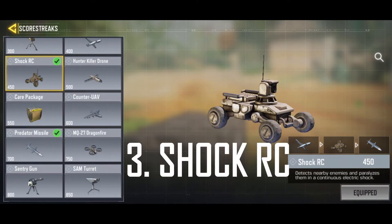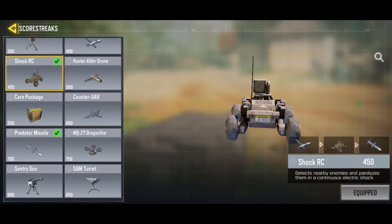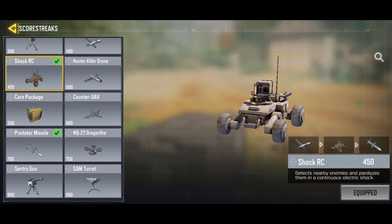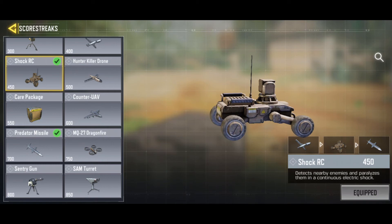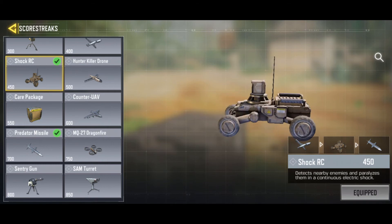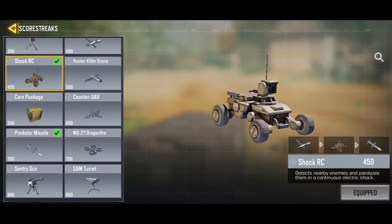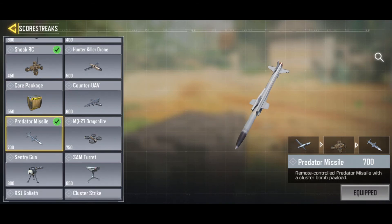Number three is the Shock RC. This thing can guide you to where opponents are and can shock enemies who don't have Cold-Blooded, potentially giving you a free kill or two since it can shock two people. It's quite annoying to go against. I also like to use it as a defense mechanism — if I need to reload, I put it down so it chases opponents away, as long as they don't have Cold-Blooded.